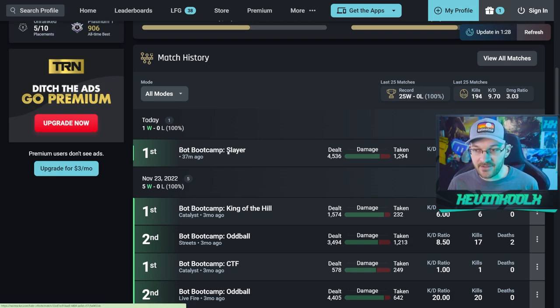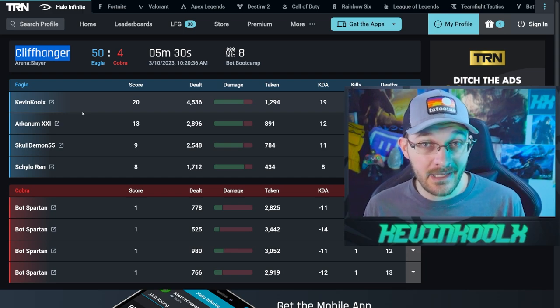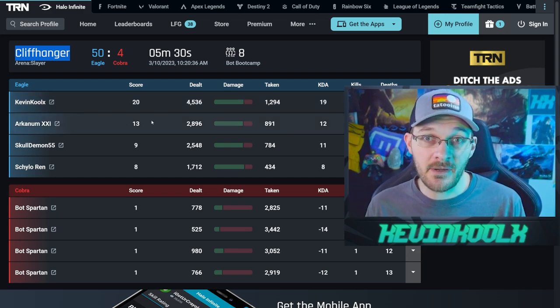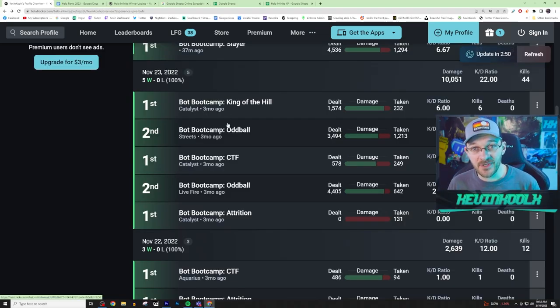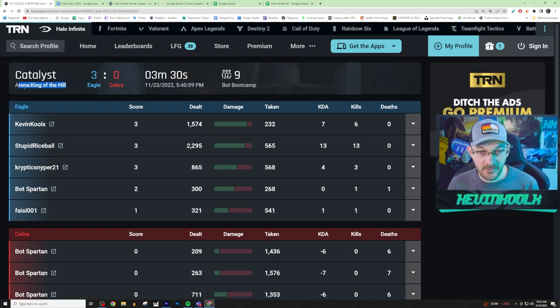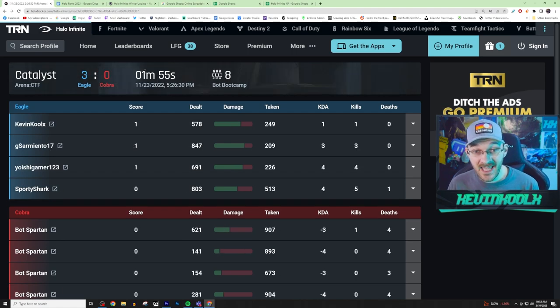I recently played a match of Slayer to see what the experience is like, and the runtime was about five and a half minutes — not that much faster. We also played on Cliffhanger, a slightly larger map, but it's a guaranteed win pretty much every time in these matches. The real magic is on objective modes — these go incredibly fast. A King of the Hill match was three minutes and 30 seconds, Oddball on Streets was five and a half minutes, and Capture the Flag was one minute and 55 seconds.